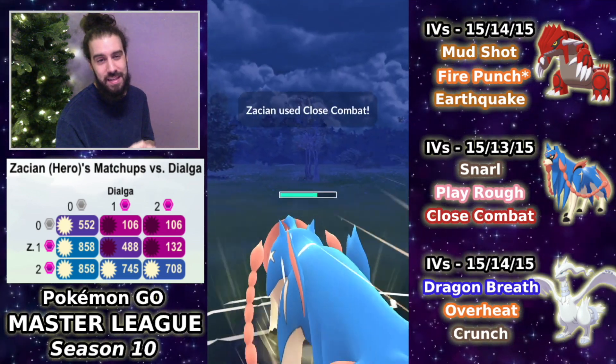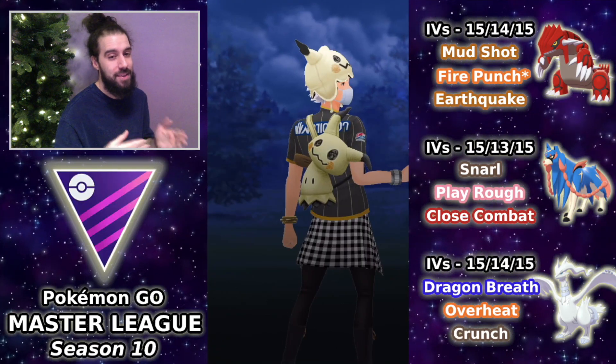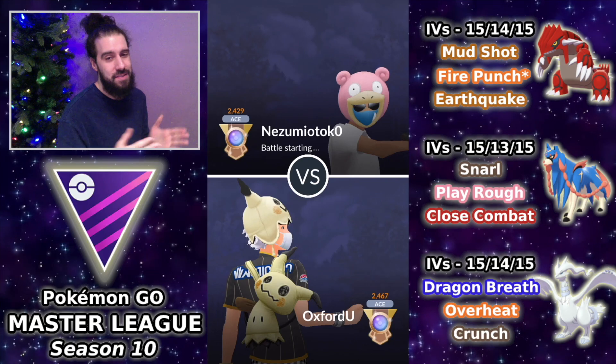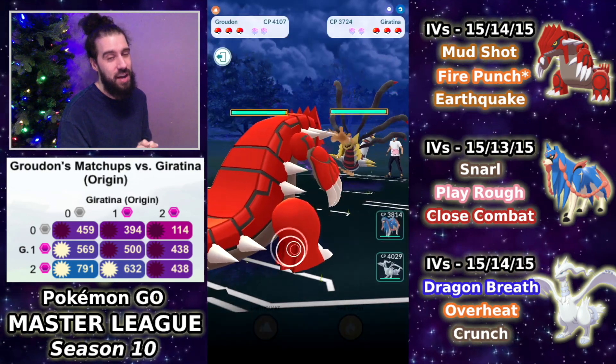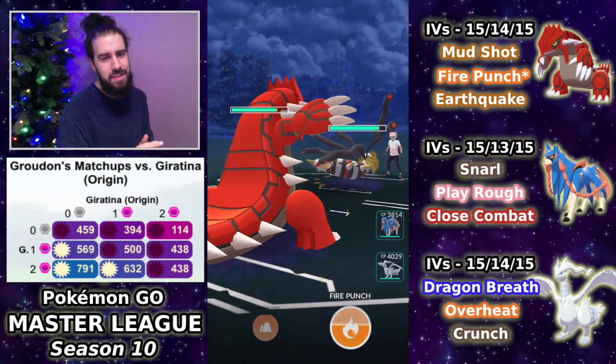Mewtwo is a bit of an issue so I'm obviously going to switch this team up at some point. Ho-Oh in the lead is very problematic because there is really no safe switch — Reshiram beats it, but you can't bring in your only answer, and most times when you bring in Reshiram you'll get hard countered by something like Dialga. Right here we see Giratina Origin in the lead.